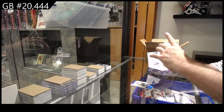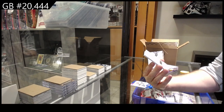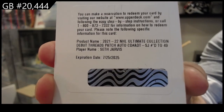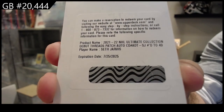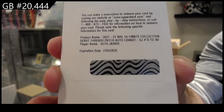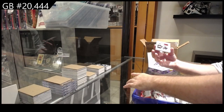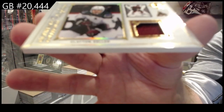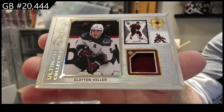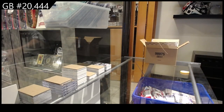Oh nice — a debut threads patch autograph numbered to 49: Seth Jarvis, number 49, the debut threads patch auto rookie. That could be pretty big for Carolina. And for the Coyotes, a displays jersey of Keller. Cheaper is better, okay. That Jarvis — I'm presuming that's a pretty sizable one.